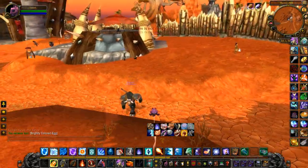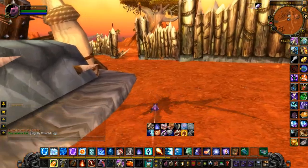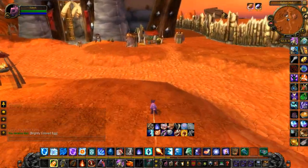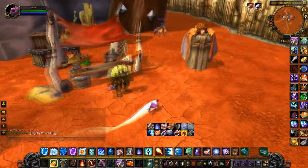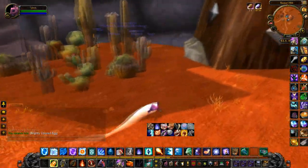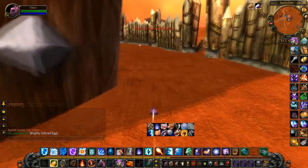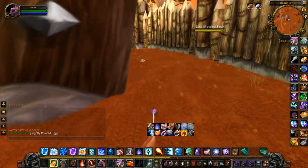First off, if you notice, I'm in bunny form, and this is probably the best form for gathering. You can't mount up, but I actually think it's better this way because you can fit through little nooks and crannies around the buildings a lot easier than if you were mounted. Even on a flying mount, I think it's faster to do it this way.